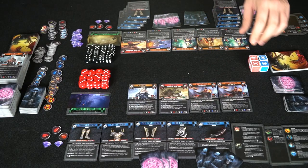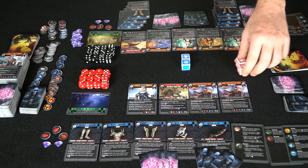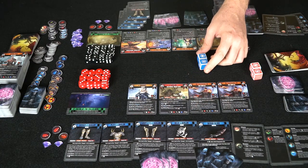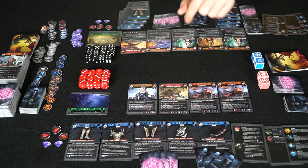You also have the dice here — the red is for melee attacks, and the blue dice are for ranged attacks, which you'll be using here.